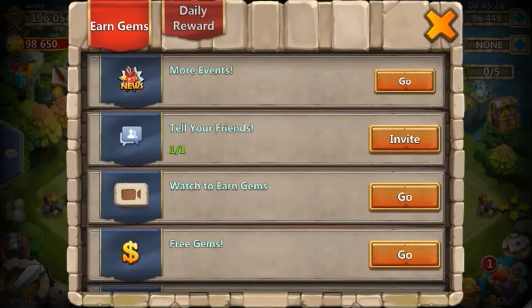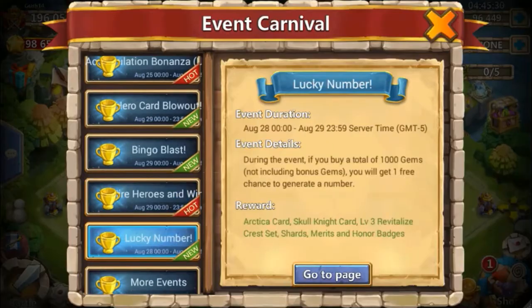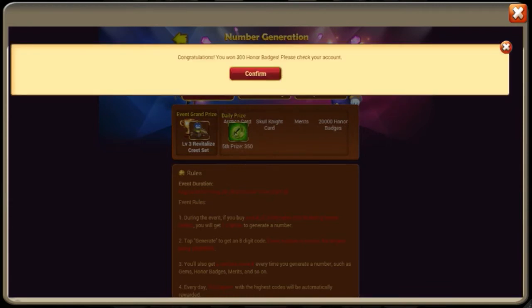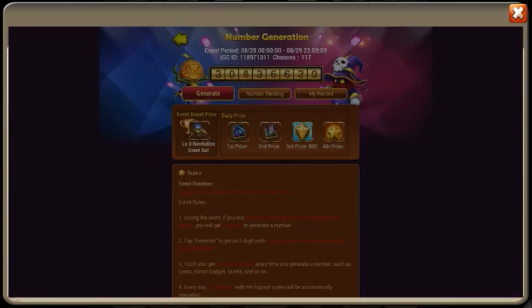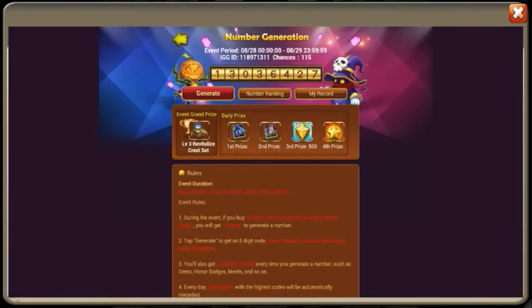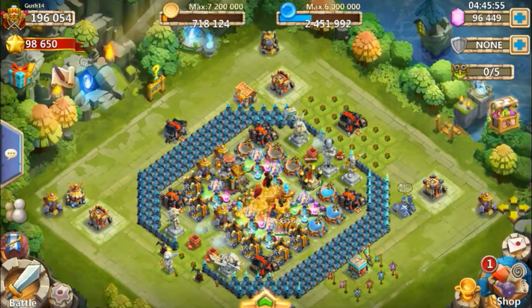We have only the lucky number event, so we're going to do a couple of these to take a little bit of a break. The first prize is Arctica. 100 merits. And honor badges - so let's continue with the talent rolls.